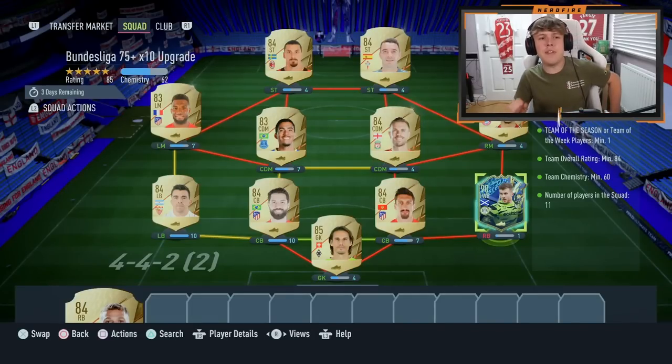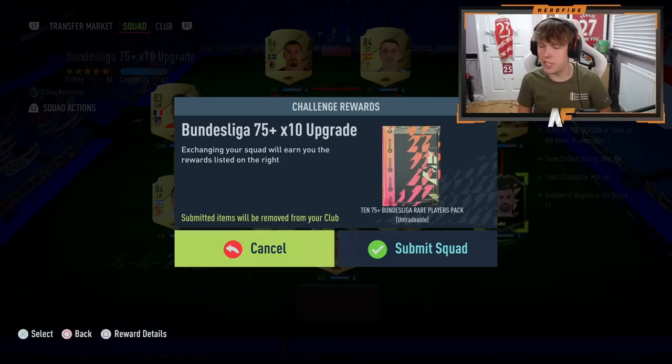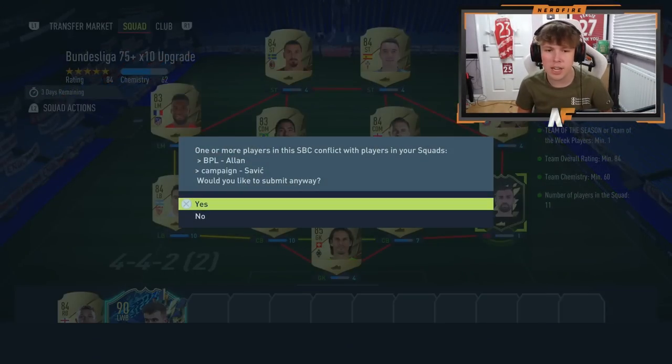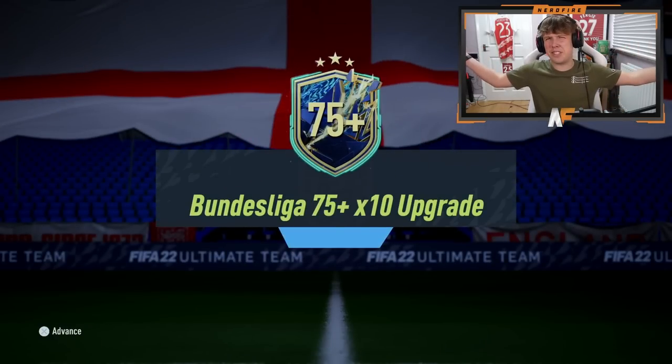EA have dropped a 75 plus times 10 upgrade with an 84 rating squad, which is pretty steep, and a Team of the Season or Team of the Week needed. I couldn't use the Team of the Week — let me switch that out. But basically it's quite expensive. Hopefully it gives back. I put the Team of the Week in — this is what we're submitting for our team. Let's open it up and see what it gives back.